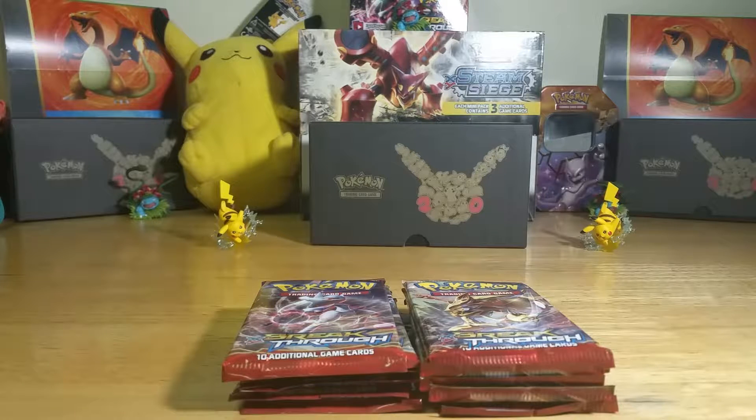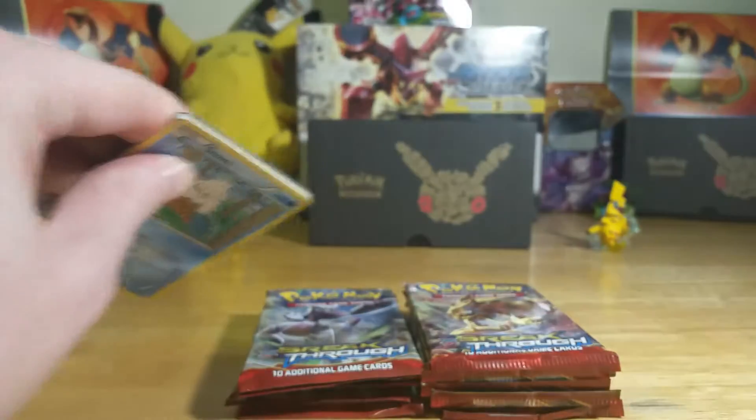This is the Charizard Collector coming at you with another video. Today we're doing the last set of the Breakthrough — opening the remaining booster packs, 12 in total out of 36. This is the third video. In the first video we opened 12 Breakthrough booster packs and pulled the ultra almighty gold card secret rare Mewtwo EX. We're hoping for another one to get the other secret rare, so without further ado, let's jump into it — starting with Mewtwo, because, you know, it's Mewtwo.